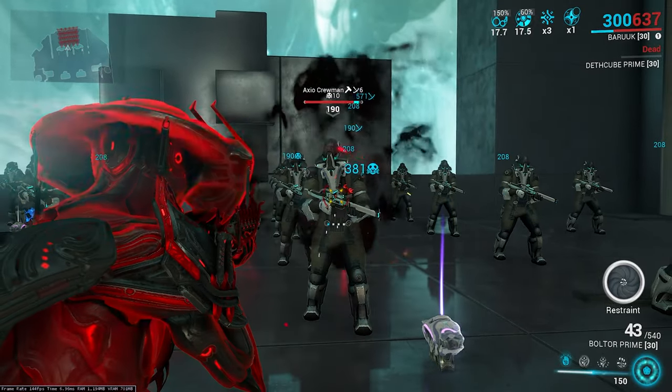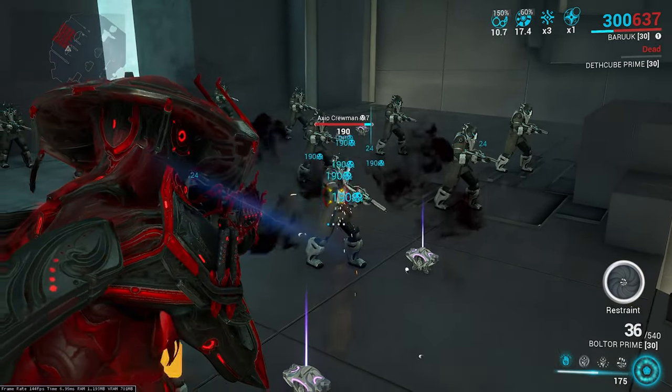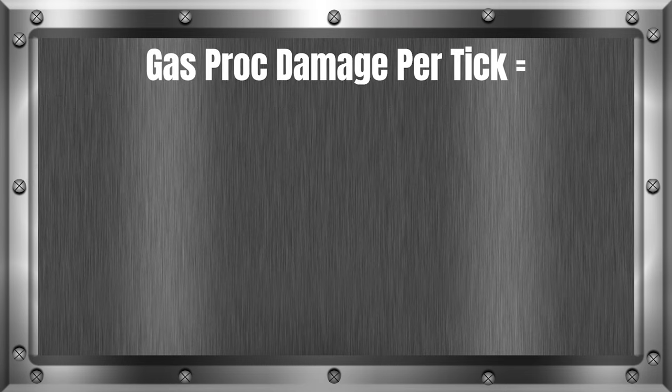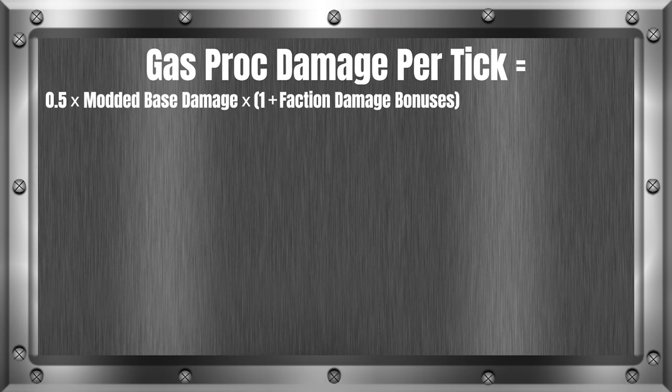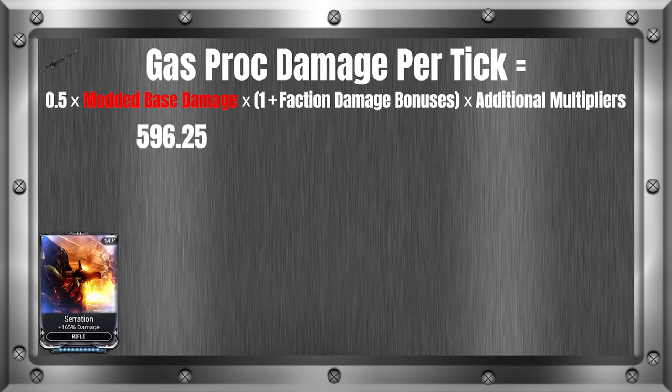Lastly for the damage over time formulas, we have the gas cloud damage formula. Gas makes a gas cloud status effect on an enemy. If it's from an ability, the gas tick damage is simply 50% of the ability's modified damage — multiply by 0.5. For weapon gas cloud damage, the formula is: Gas proc damage per tick equals 0.5 times modded base damage times (1 plus faction damage bonuses) times additional multipliers. For the modded base damage, I'll be using Vectus with Serration for a 596.25 modded base damage.